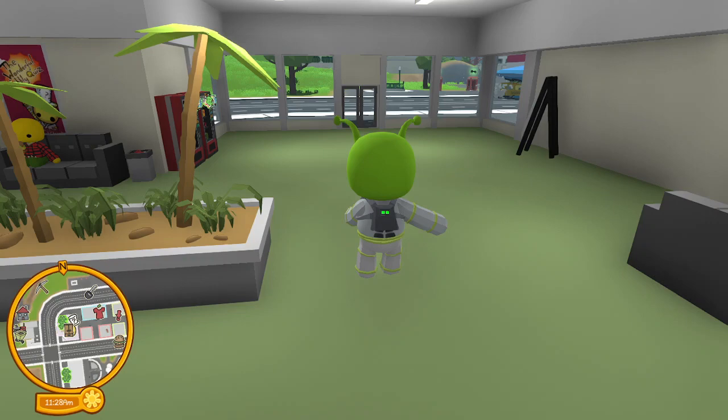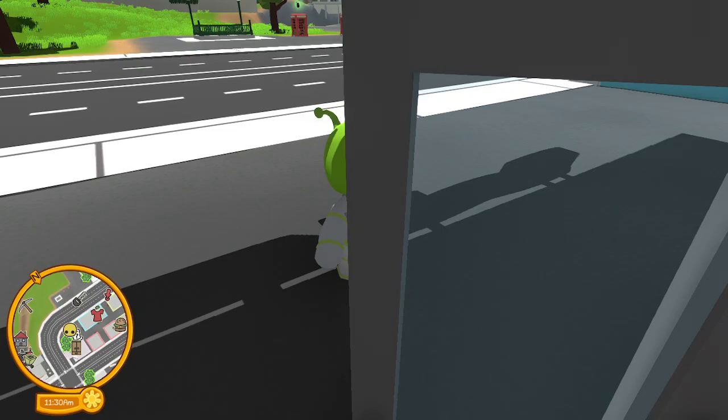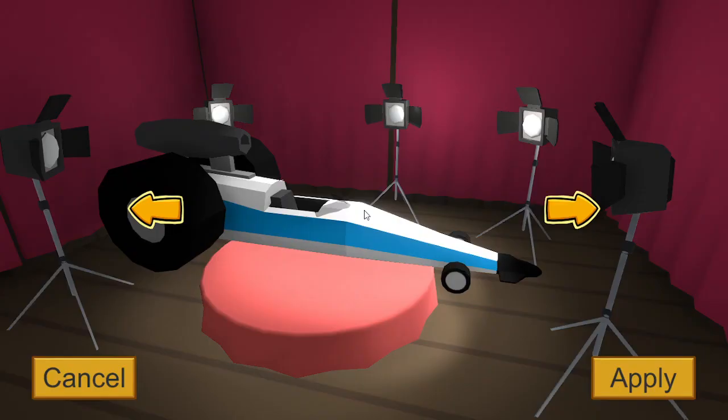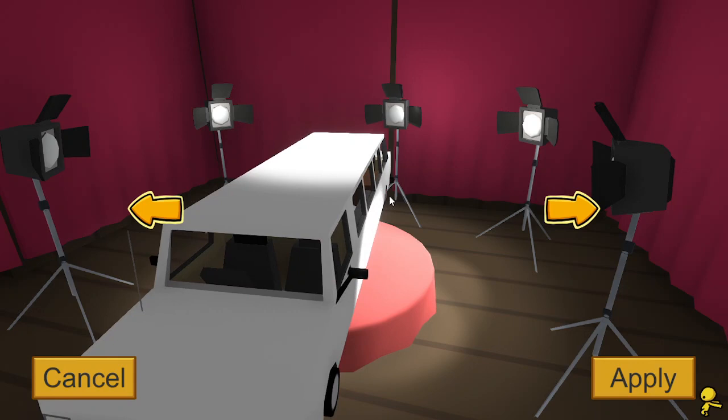Why are my antennas in that thing? Anyway, it looks like this. I'm not going to respawn my UFO because you need to go all the way up in the mountains to respawn it. Let me scroll through them — it looks like this. The limo. So yeah, bye!